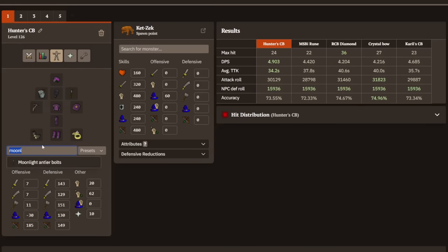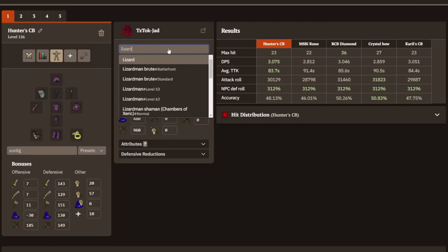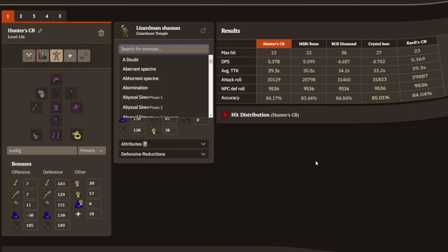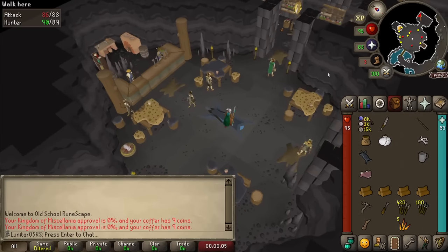We can even switch to Sunlight Antler bolts, which are much easier to get with lower requirements, and the Ketzecs are still getting destroyed by the Hunter's Crossbow. Kyrill's Crossbow is basically on par with just a little bit of difference. The Hunter's Crossbow still comes out on top at JAD and at Shamans. If you've been using an MSBI or RCB, you will definitely notice an improvement — all in all, it's a big improvement for mid-game Iron Man.